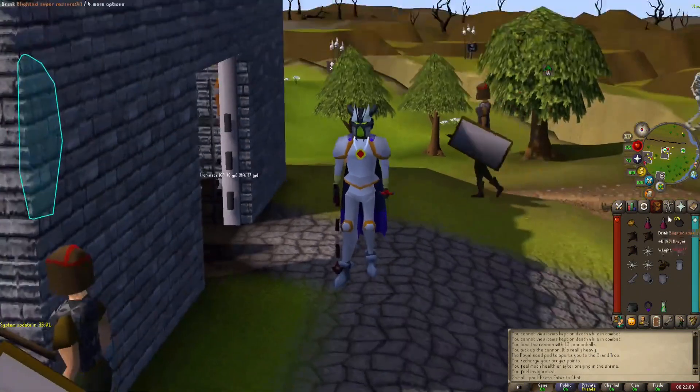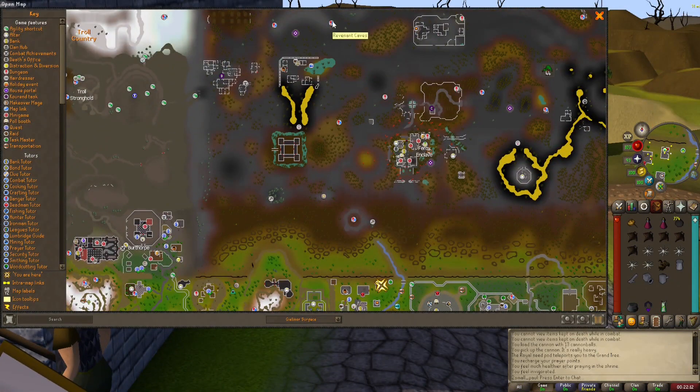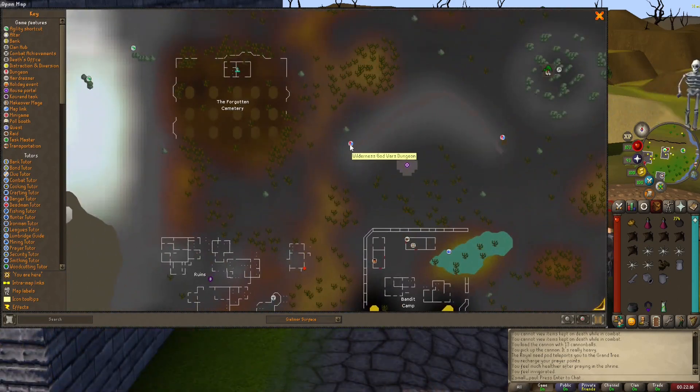Aviansies. The problem with Aviansies is that they are in the God Wars Dungeon. Fun fact about the God Wars Dungeon: nobody wants to do slayer tasks there. There are no benefits, no bonuses, no extra Laren's Keys — nothing. Anything in the God Wars Dungeon is blocked or skipped, or we find a way to finagle around it. This is one of those such times.